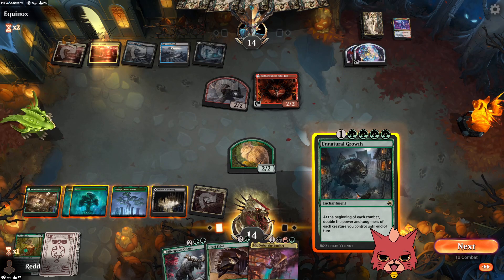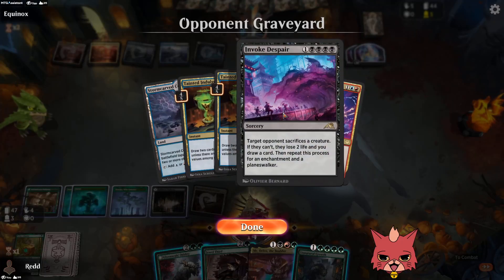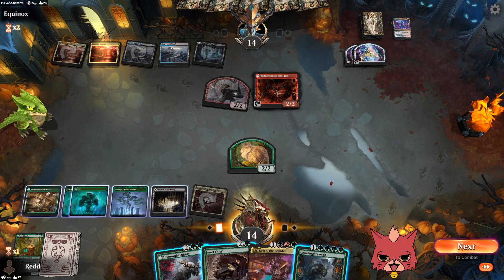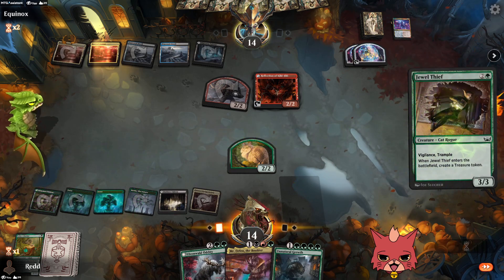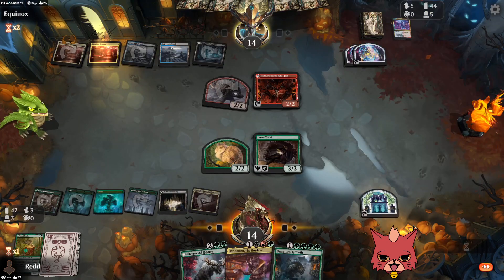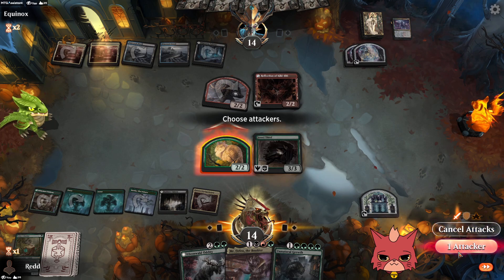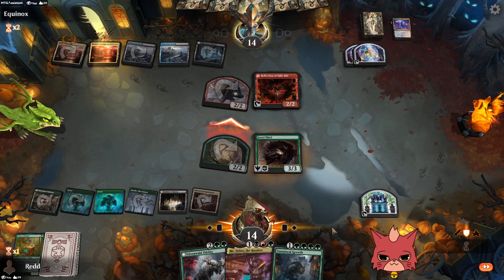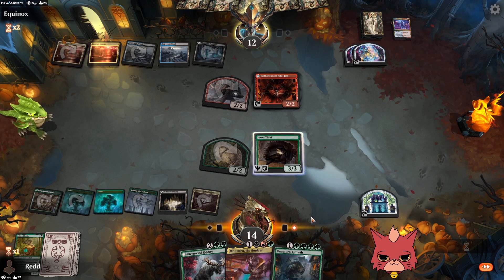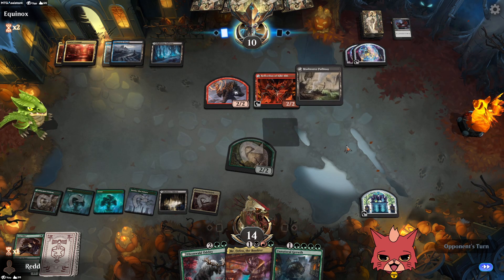I really don't want to play Unnatural Growth here with their four mana open — it'll probably be the second Invoke Despair. Let's haste the Olvenwäld Oddity as a trick to end the game. Getting that treasure would have been really important if we still had the Chariot. We slip two damage through — this is anyone's game, technically. Infernal Grasp could take care of the Boulder and the Oddity too.